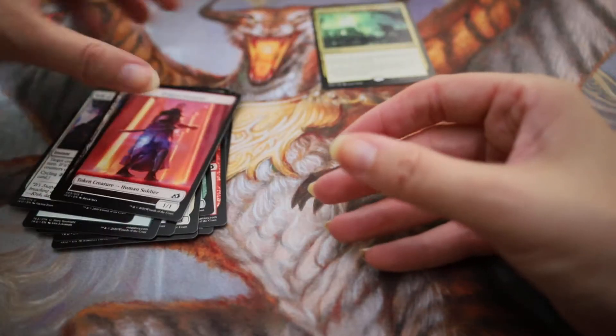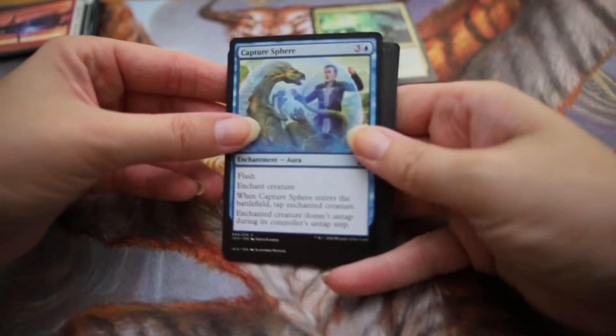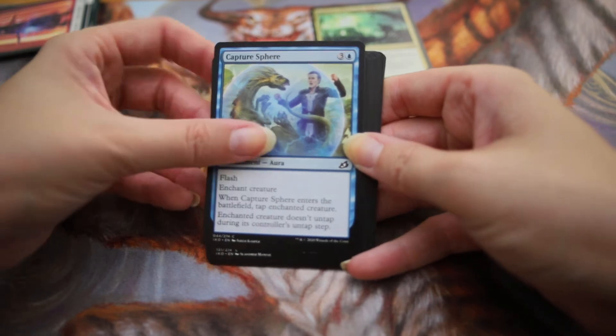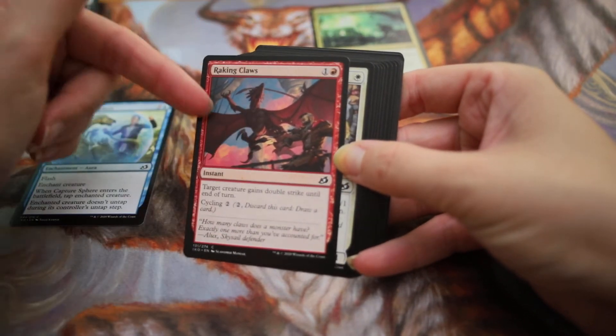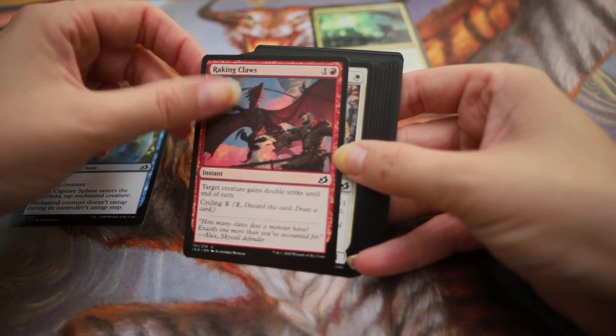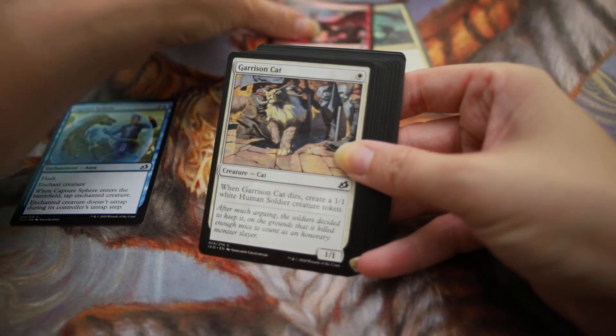Eight Planes and Human Soldier. Okay, Capture Sphere. Eight Raking Claws. So again, duplicate, which means that once I set up my patron somebody will be able to get that one.